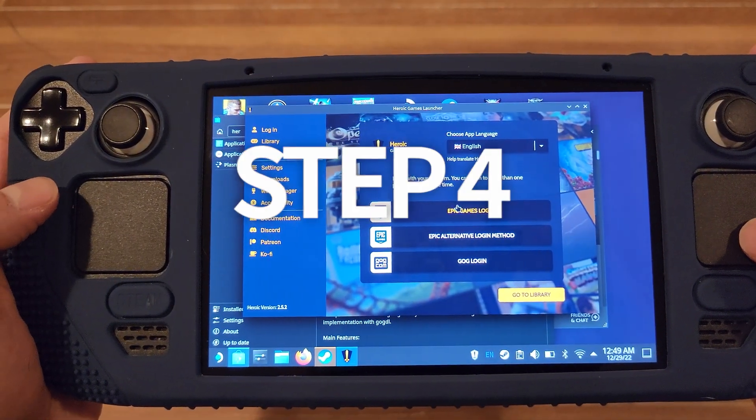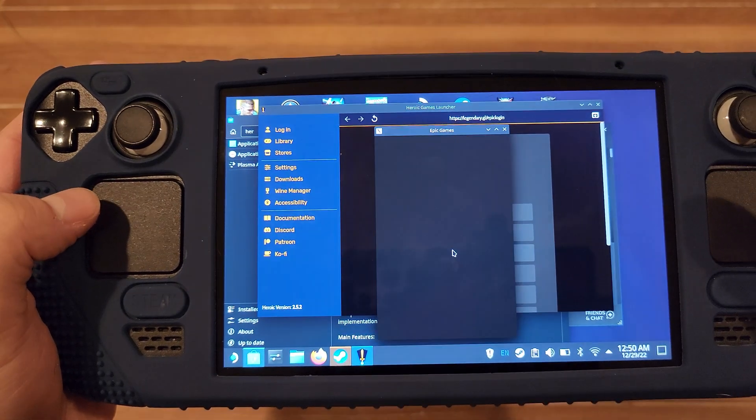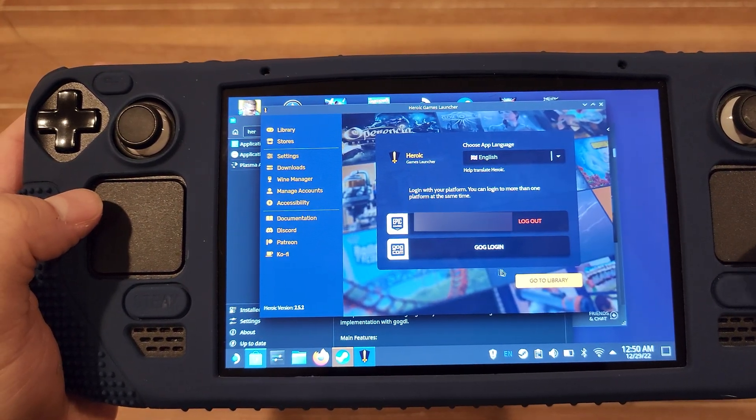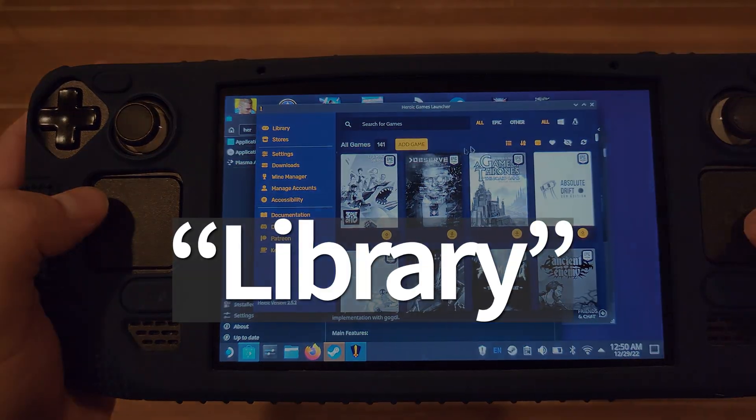Step four: now in Heroic Games, click the login button on the left side. Then log in with your credentials by clicking sign in the same way you did in step one, or whenever you signed up for the account. After that, click library.